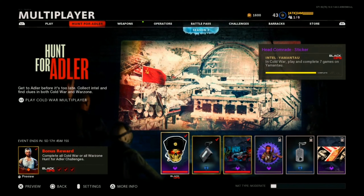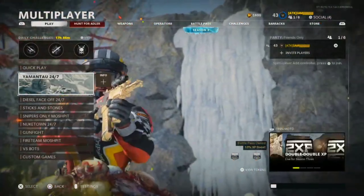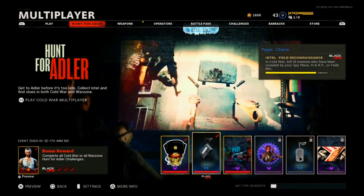The first challenge: earn yourself the Head Comrade sticker by just playing seven games in Cold War on the brand new Yamantau map. Go to the 24/7 playlist, play seven games, complete those games, and you'll get the Head Comrade sticker. Pretty easy.